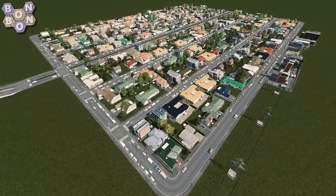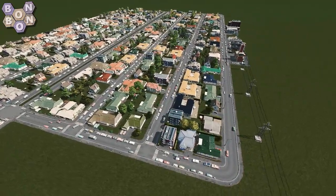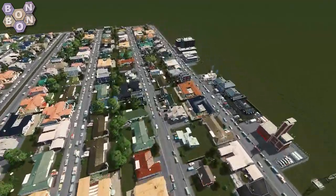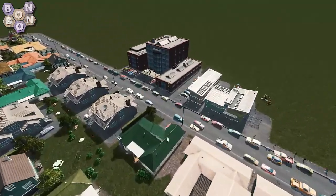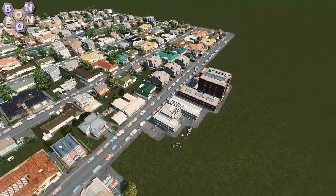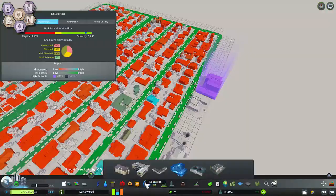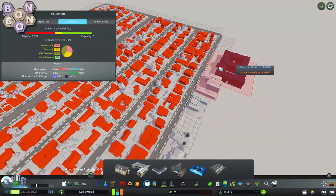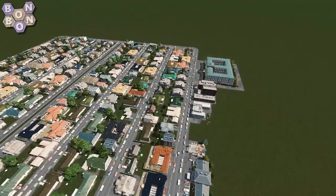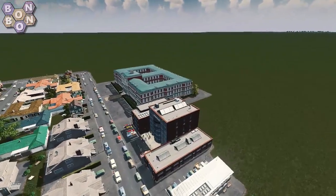Another problem we quite often see is not enough workers, especially with commercial zones. Commercial zones need a lower-educated worker, but if you like to provide good education for your citizens — let's look at the schooling area. We've got the elementary school right next door to the high school, and if we added a university we'd put it right next to the high school too. This gives really good educational coverage to this part of town. The problem is that once they're fully educated, they don't really want to go into commercial work. As someone in the commercial trade myself, if I had a better education I'd probably be looking for a better-paid job — maybe as a doctor or captain of industry, not as a YouTuber.